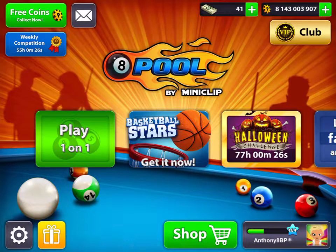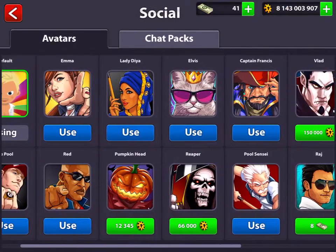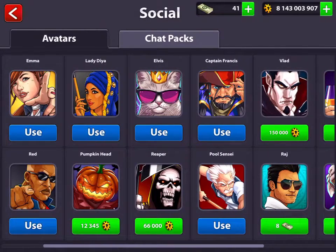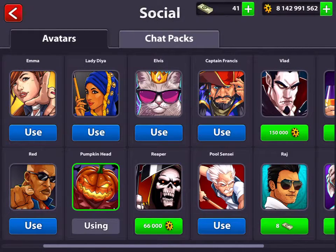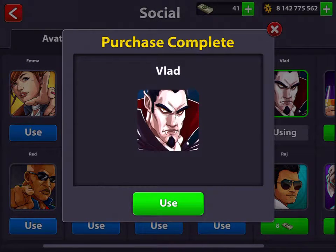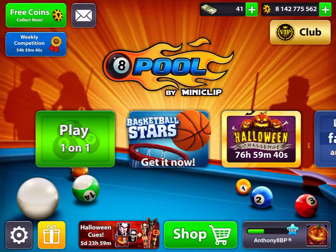Hey guys, how's it going? Today in this video I'll be playing some eight ball pool. I'm going into my yomi collection and as you can see there's a few new ones to choose from — there's Vlad, the Reaper, and the Pumpkin Head too. I think they're all epic and Miniclip have done something quite good bringing out the new yomis. We're going to buy all of them — starting with the Pumpkin Head, then the Reaper, and finally Vlad. I'm going to start with the Pumpkin Head, so let's see how we do.